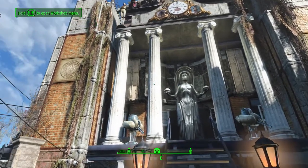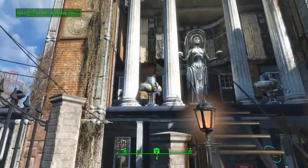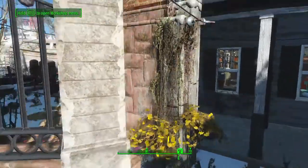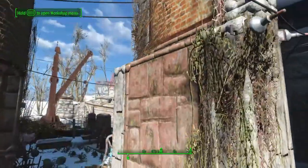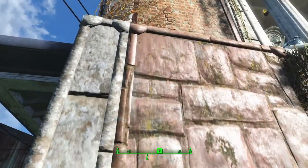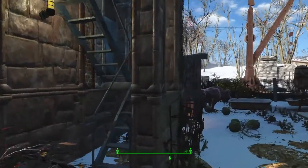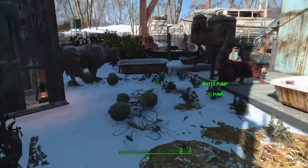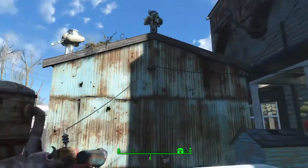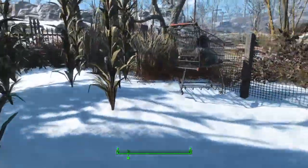The thing is that the columns there - those Ionic scroll-topped capital columns - are in the Unlocked Settlement Objects menu, along with the retextured concrete. The retextured concrete looks like stone and brick, much nicer than the drab base game concrete.